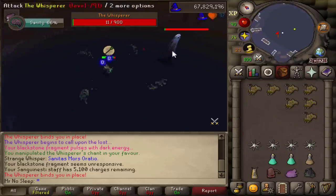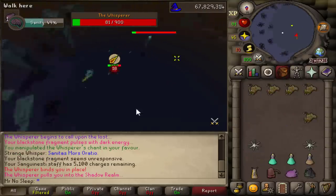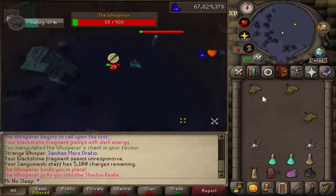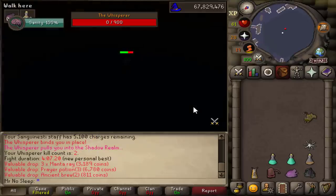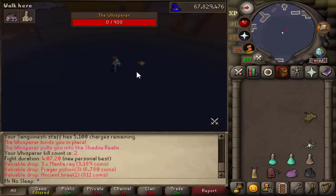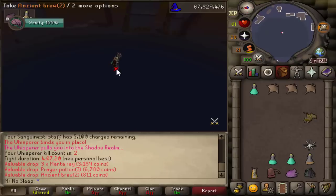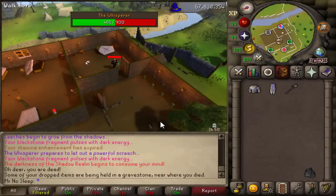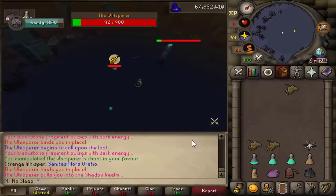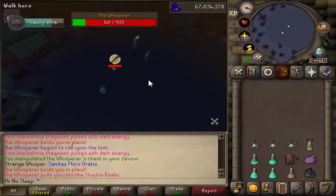All right, so here we are in the voiceover. As we all know, during Desert Treasure 2 you do have to kill one of every boss, so we're already starting at one kill count — meaning this video brings us to 101 kill count, and we've already reached 102 KC. Here is a small compilation of all the struggles I had while trying to learn this boss.